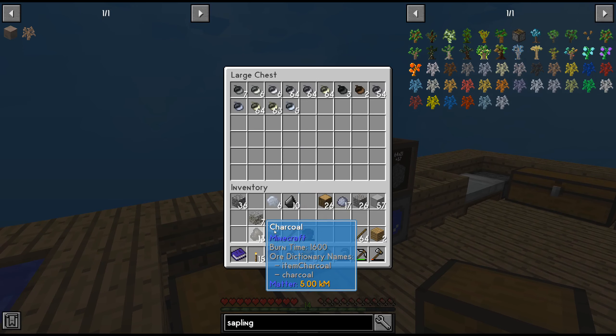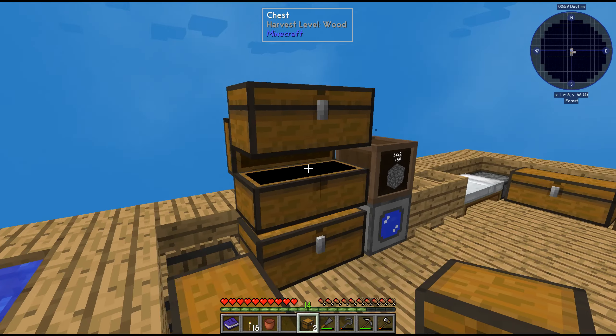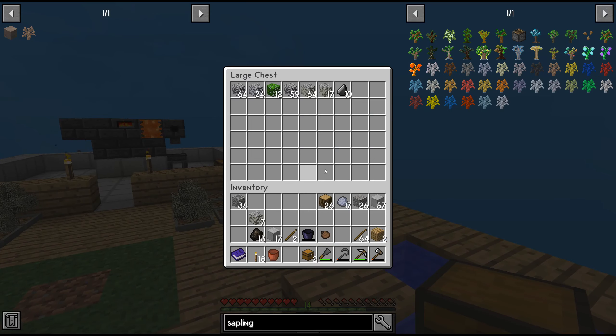Let's throw all the saplings we're no longer using, all the resins and stuff, because it's filling up our inventory and we don't really need that. We have a few chests — let's put down an additional one. Oh, we already have chests here. We'll put that in there. We have some sticks and stuff we don't need. Pausing the video here.